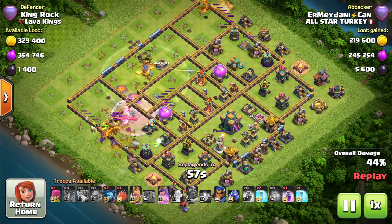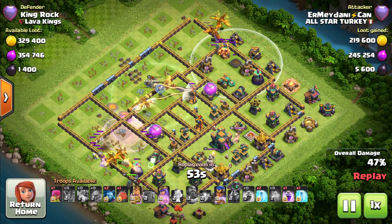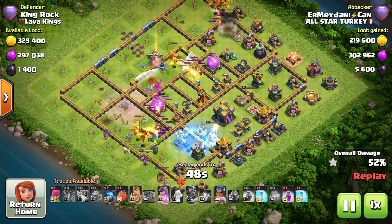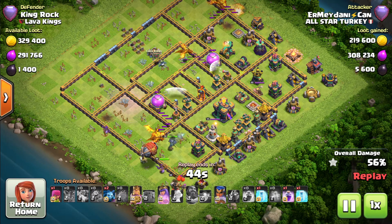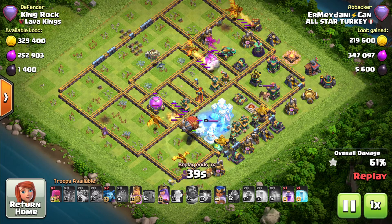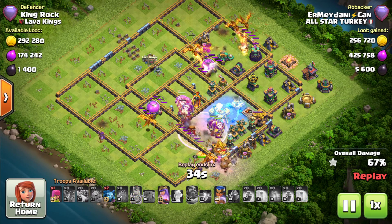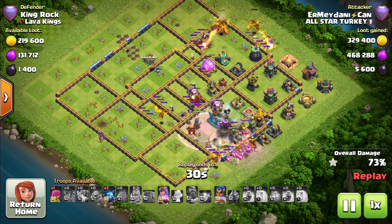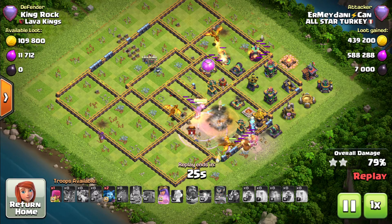Two super dragons are going on the other side and they are able to take down the royal champion — both of them join together and the RC is blown away. A freeze for the X-bow along with the grand warden and air defense. He has got one more freeze. He drops the raid spell but the town hall has not gone down to the loons. The royal champion is still alive.